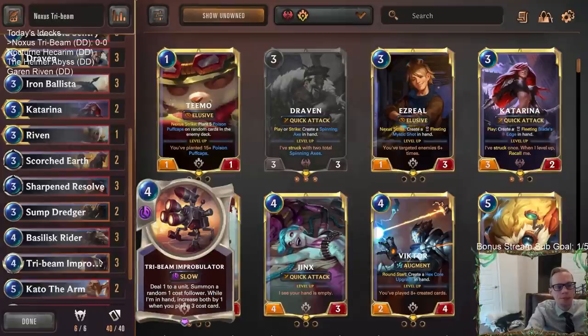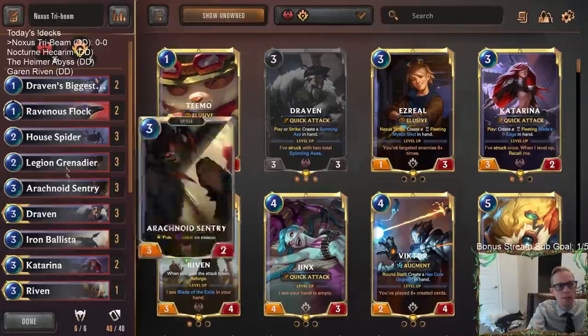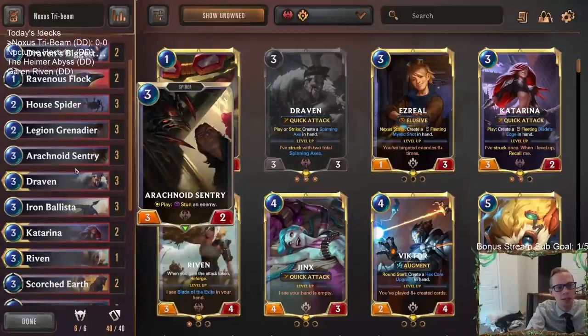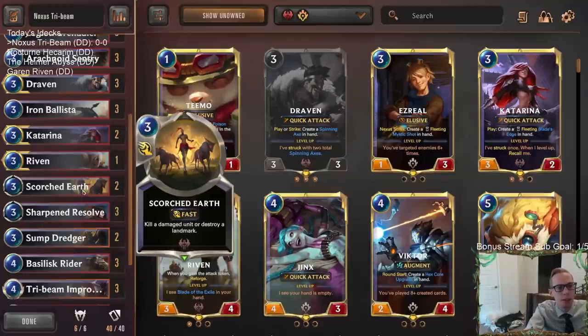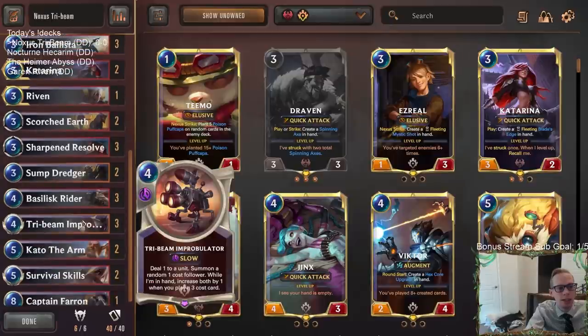For four spell mana, which is pretty incredible. We're going to be kind of aggressive. We have Draven's Biggest Fan to help us find Draven, basically a card we always want to play on turn three, then House Spider and Legion Grenadier leading up into threes. All these three mana cards are very good — we can play one on turn three, another on turn four, another turn five, and turn six we can start double spelling. We've got Arachnoid Sentry, Draven, Iron Ballista, Katarina, Riven. If we save spell mana from the first couple of turns, we can also use spells. Sharpened Resolve is a great pump spell that also costs three mana for Improbulator, Scorched Earth, and some treasure for cycling. The goal is to get a big Improbulator and use it to really turn the tides — kill a champion and get a really nice threat in play for one card.